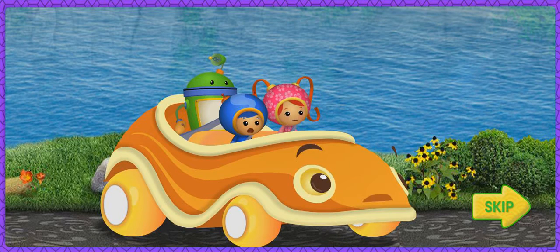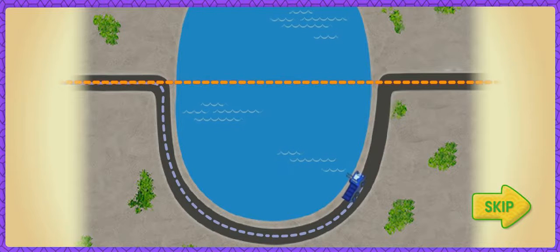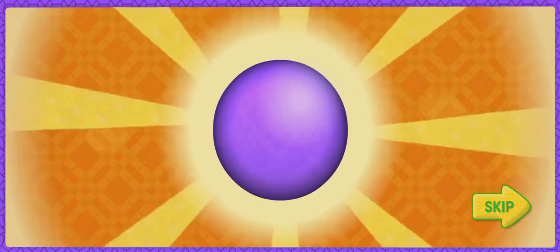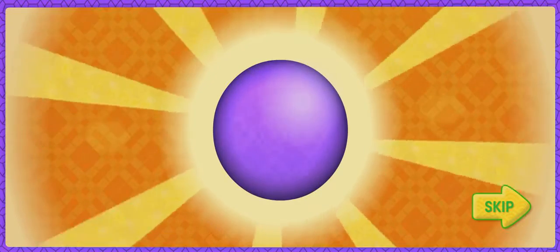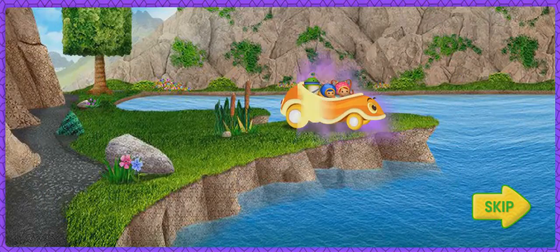Oh, no. Dump Truck is still ahead of us. Let's check my robo-computer to see where he is. Dump Truck is on the other side of the lake. He's really far ahead. The road around is too long. Let's take the shortest way and swim across the lake in a straight line. I know a magic shape that will help. On the lake, we're looking for spheres. A sphere will help us swim across the lake. A sphere is a perfectly round shape, like a ball. Don't collect other shapes, they'll slow us down. We need to collect more spheres. Let's dive in.